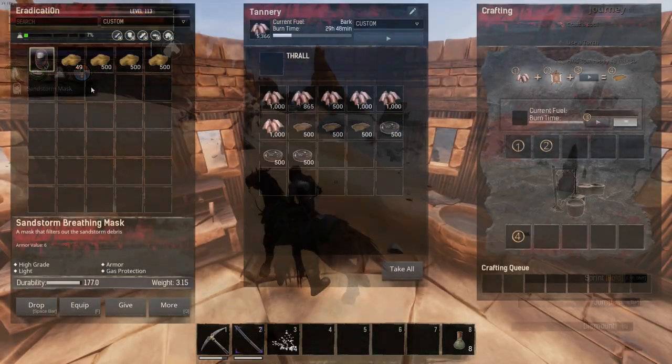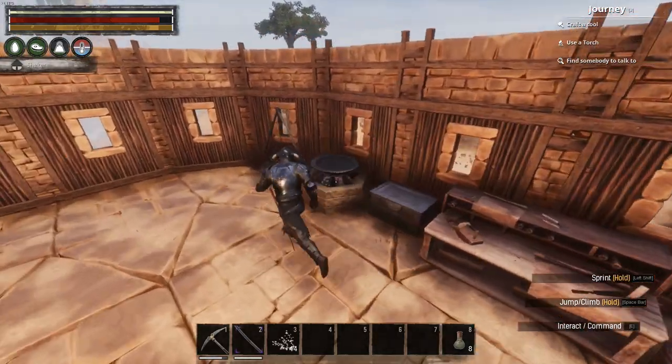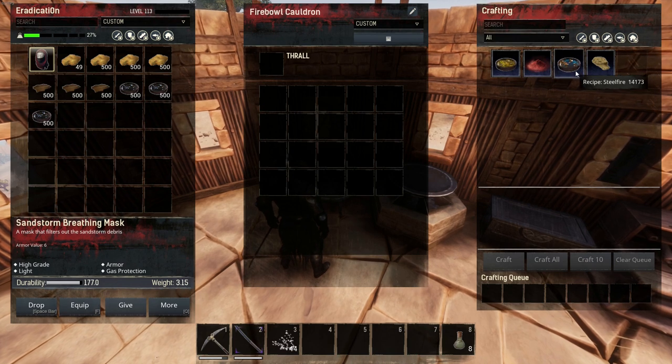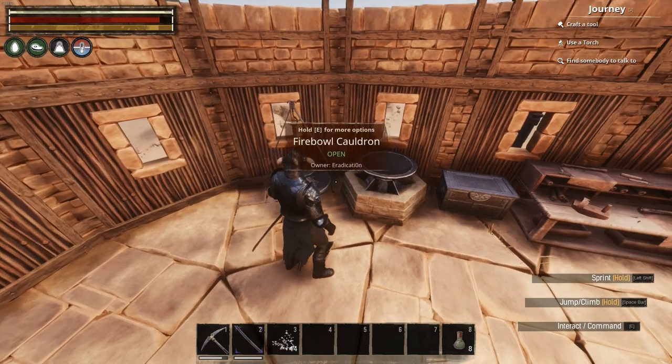Once you finish your trip, head back home, and hopefully all your hide will be tanned. From there, put your tar and brimstone into your fireball cauldrons and let your steel fire cook up. I would definitely recommend getting yourself an improved fireball cauldron as soon as possible. Having this improved workbench will reduce the cost requirement of steel fire, taking it from a 2-to-1 cost to only requiring 1 brimstone and 1 tar.